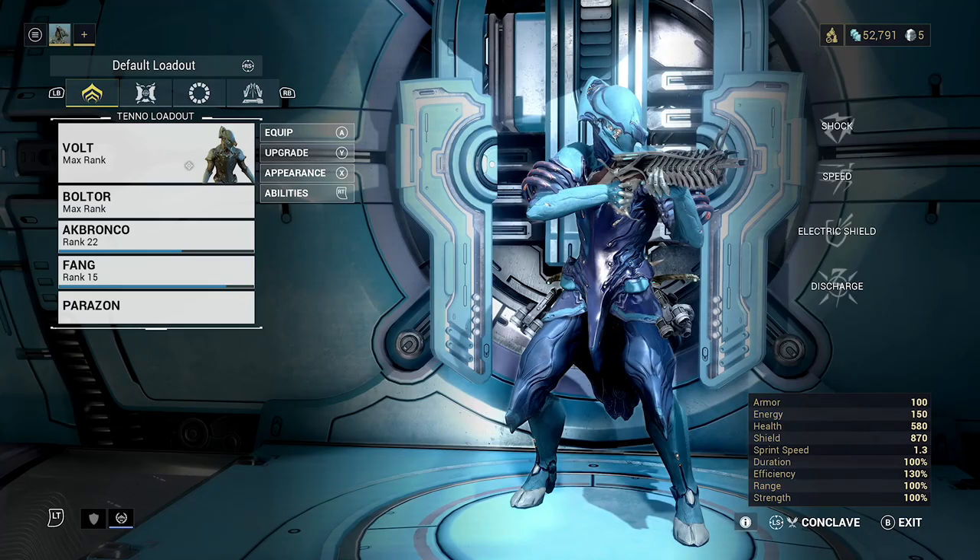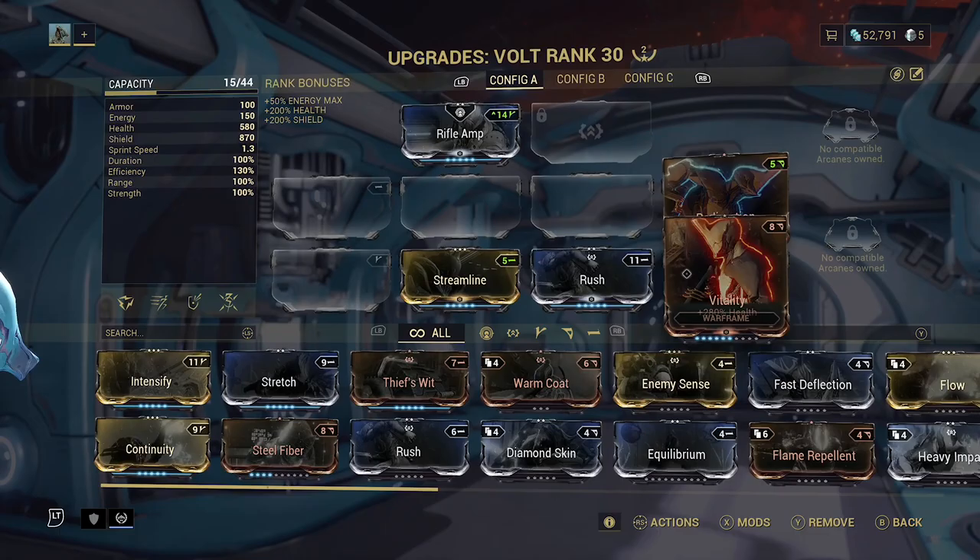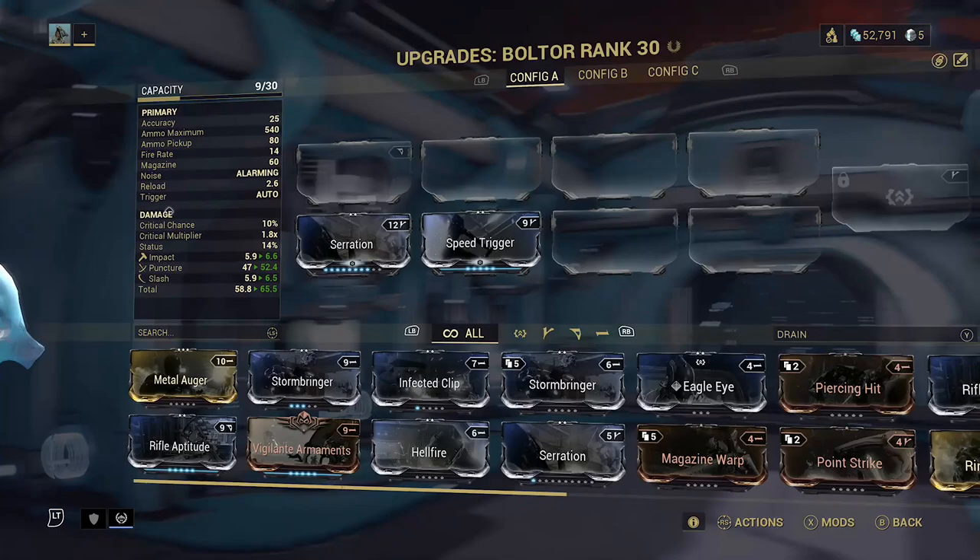I'm going to show you guys how to take on Krill on the War node on Mars. This is a bit of a rerun because I seem to have lost my original recording. But just so you guys can see, we're running something pretty basic here — just some health and redirection on, and Rush so we can move a bit faster.